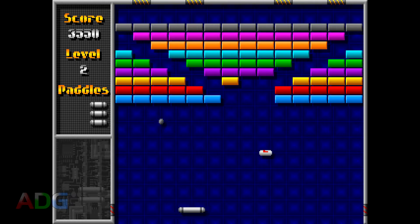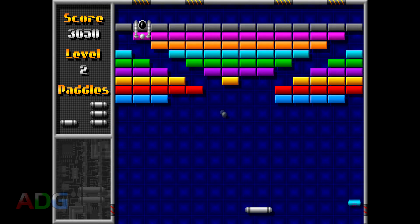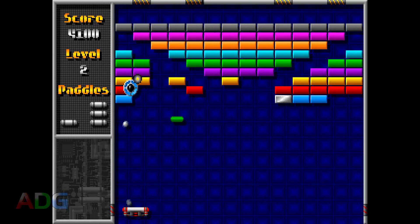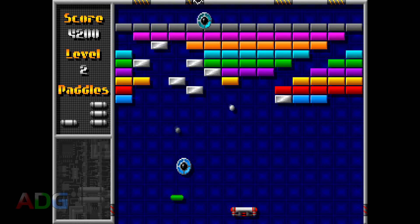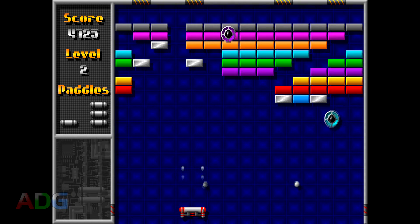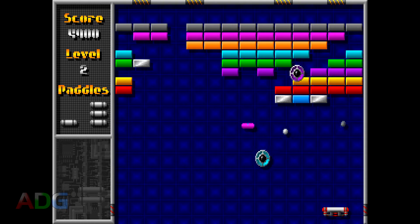The first order of business is to figure out what we're working with — what information we already have about the passwords, what information we need to learn, and then go about filling in the missing blanks with trial and error. Right away, we know that the passwords don't have to store much: just the score, the level number, and the number of paddles remaining. Although, apart from the score counter which starts at zero, we can't be sure what the other values start at internally.